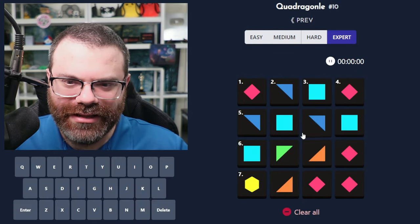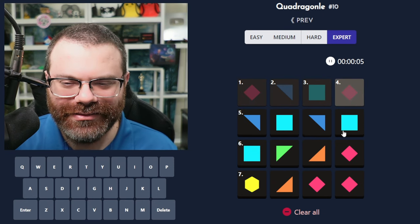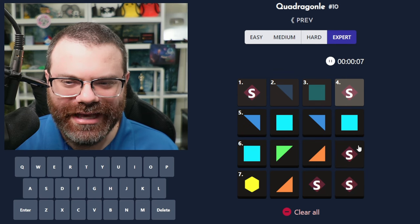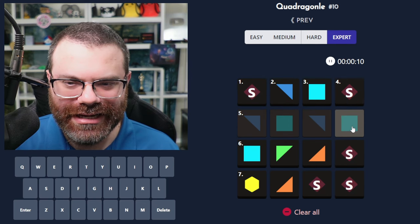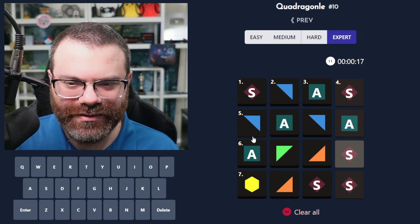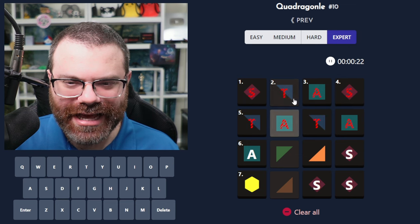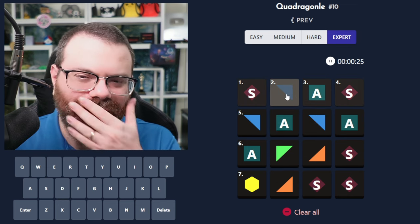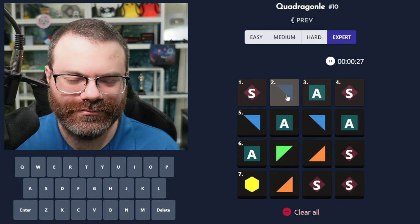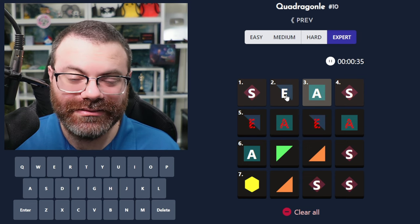Now we do EXPERT, where we get nothing. So this is going to take the most time. Look at this letter though — I think it's got to be S. Is this an A for SAS or SIS? What would go S-something-A-S? Like STAS? Oh wait, is it S then? C's. Wait, no — then we can't do E-A-E-A.